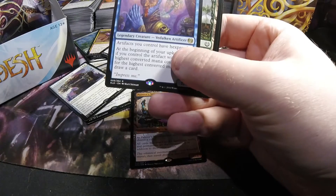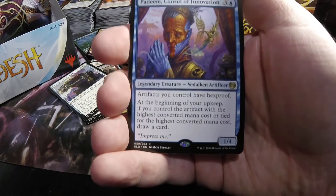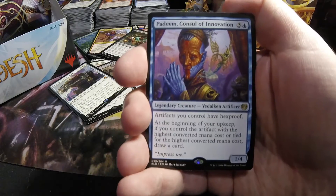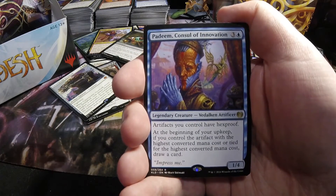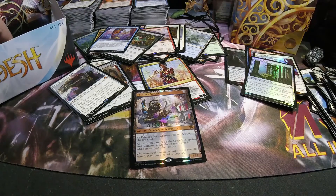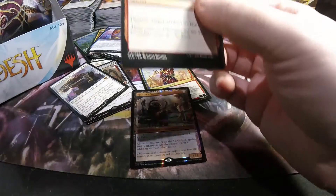This time we have a Padeem, Consul of Innovation — three and a blue, one-four legendary Vedalken artificer creature. Artifacts you control have Hexproof. At the beginning of your upkeep, if you control the artifact with the highest converted mana cost or tied for highest, draw a card. It's probably gonna be a piece in a blue-black artifact deck if it ever becomes a thing, which probably won't be anytime soon.